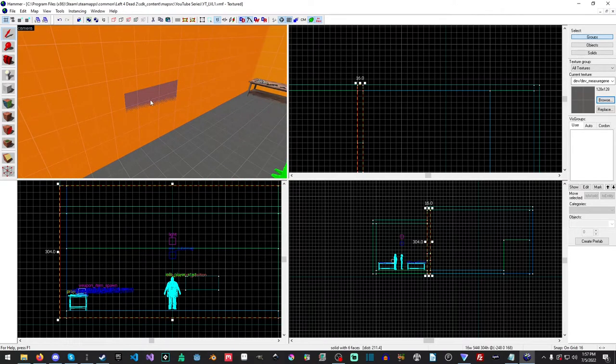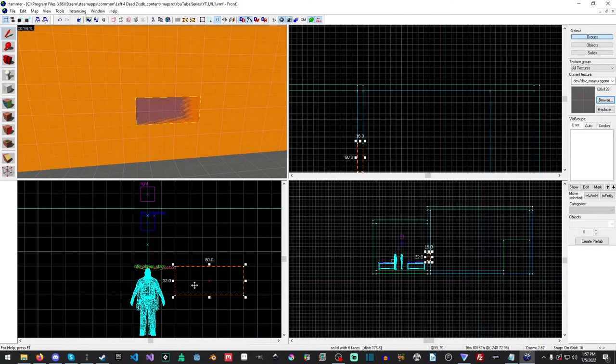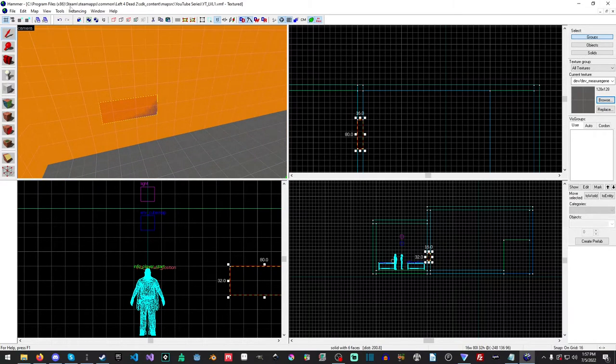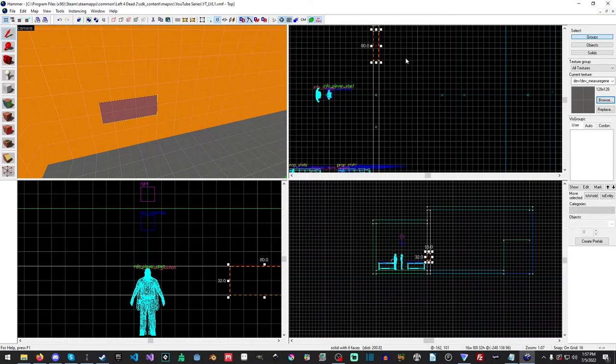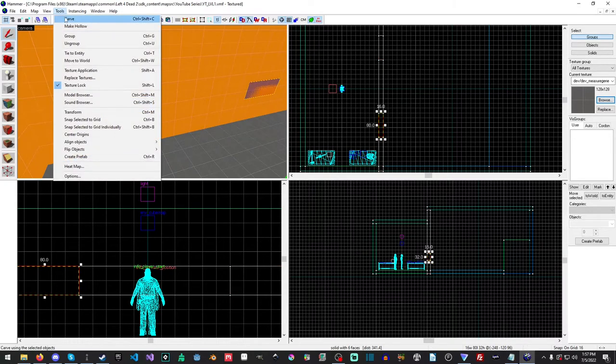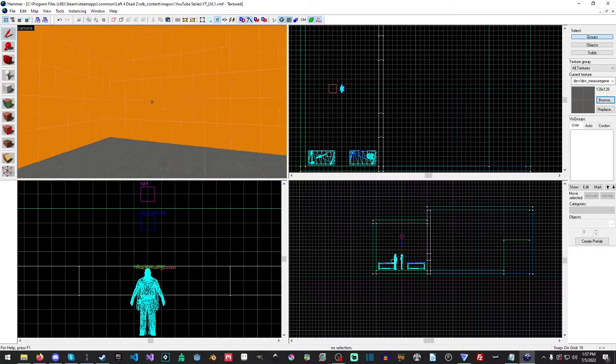Now we can select our carve brush — I want it positioned slightly over, just a little bit. We'll carve this out, then drag another one way over on the other side, carve that out, delete it, and save. As you can see, we now have two lovely little windows.